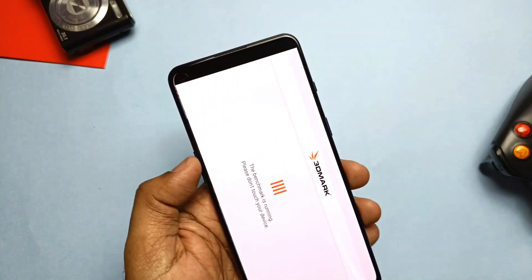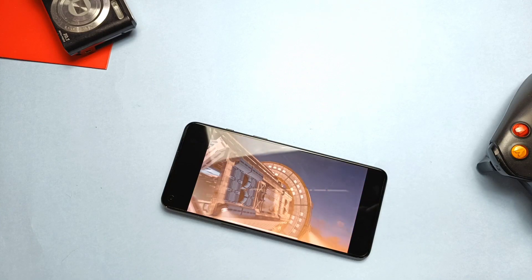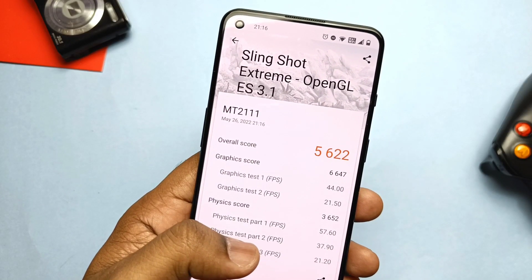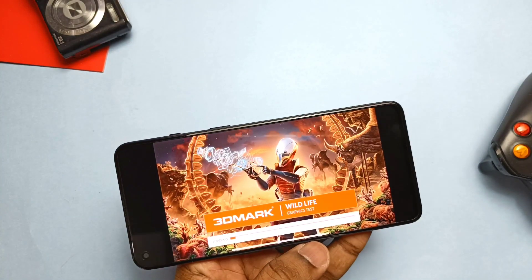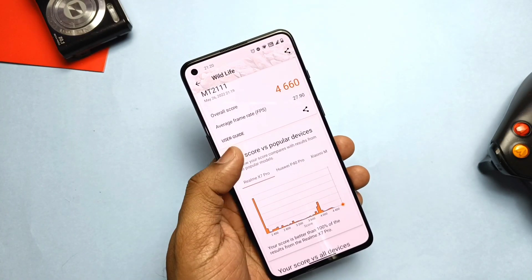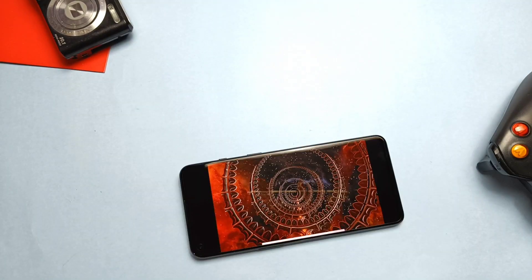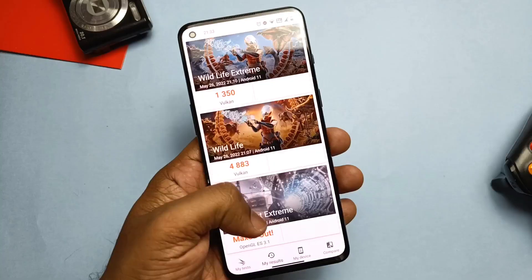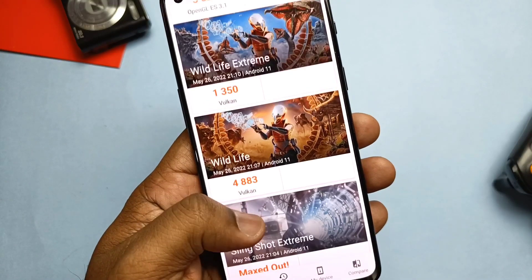Then I removed the Magisk module, downgraded the drivers to the old version, and ran all the tests again. In the Sling Shot Extreme test I got 5622, which is lower than the maxed-out result on the new drivers. In the Wildlife test I got 460, again lower than the new drivers' score of 4883. In the Wildlife Extreme test I got 1100, also lower than the new drivers' 1350. It's clear that the new drivers are drastically improving the graphics performance of the device.